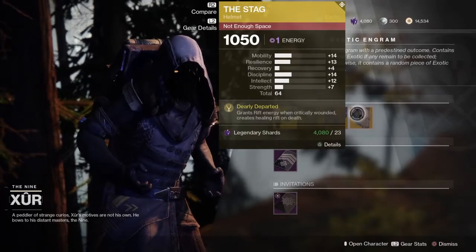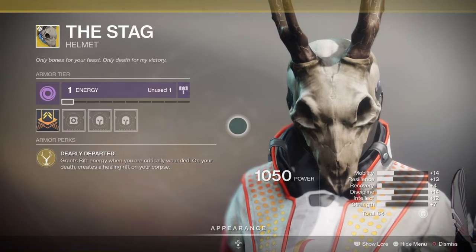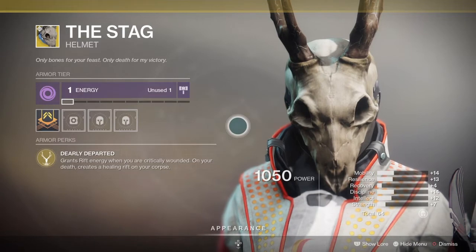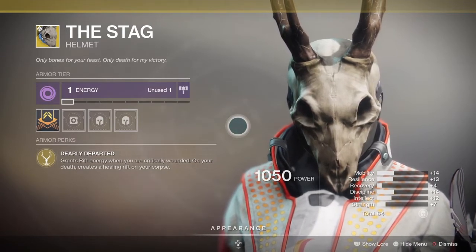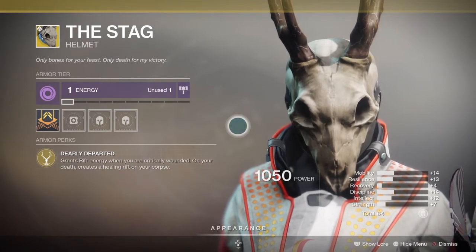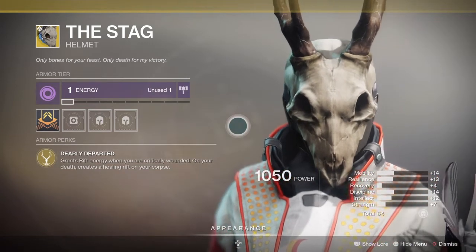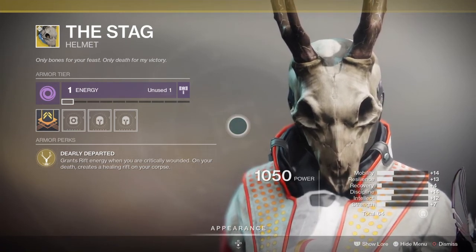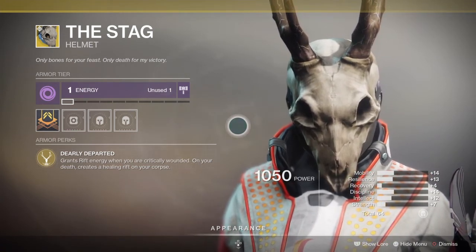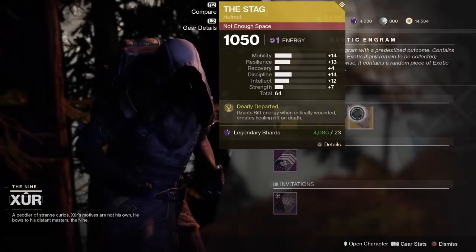And last but not least, we have The Stag, an exotic helmet for the Warlock class. It comes with the intrinsic perk Dearly Departed. It's going to grant rift energy when you are critically wounded, and on your death it creates a healing rift on your corpse. It does exactly what it's supposed to do, but it's really not that great — just okay in PvE and PvP. That's why you normally don't see anybody rocking The Stag. There are a bunch of other Warlock exotics that are just so, so good. But once again, if you don't have this, add it to your collection, or turn that exotic engram into it.